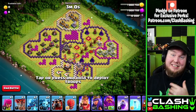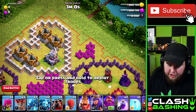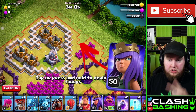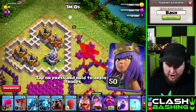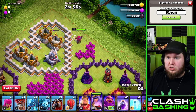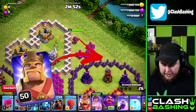Alrighty guys, this base has a lot of tricks on it but I'm going to show you how I've been beating this base pretty consistently. We're going to start with our queen over in this crevice, and there are three buildings we're going to focus on: the two storages and the eagle. We want her to get through two of those buildings, whether it be one of the storages and the eagle or both storages, and then we're going to put our king in.